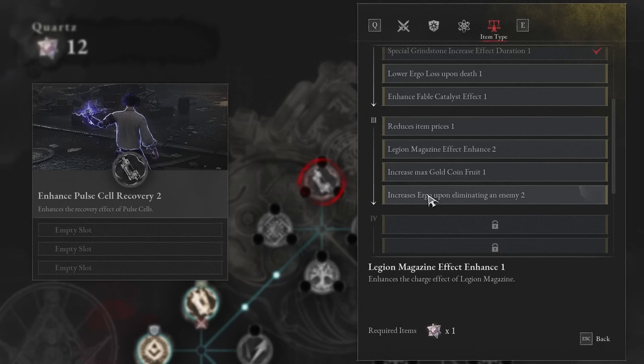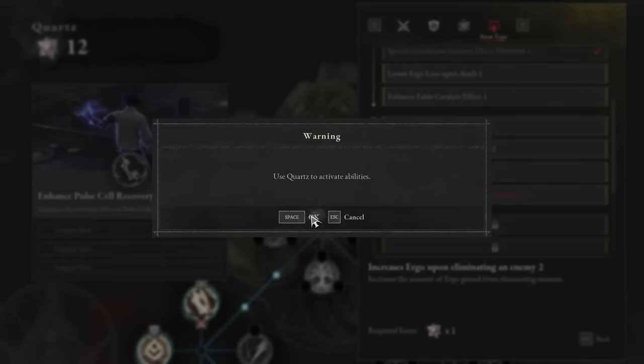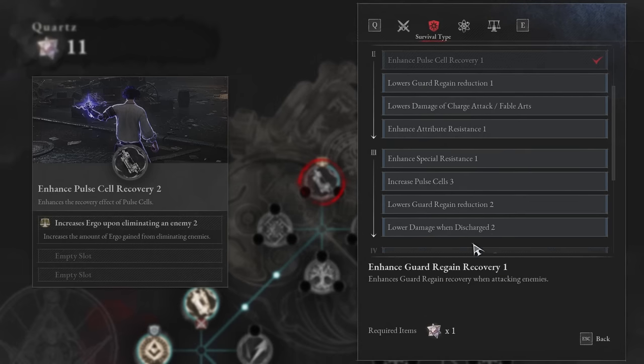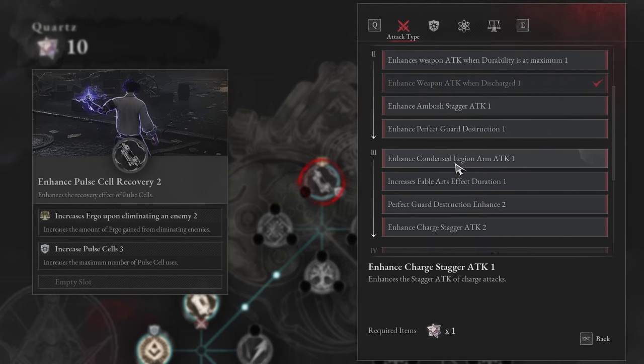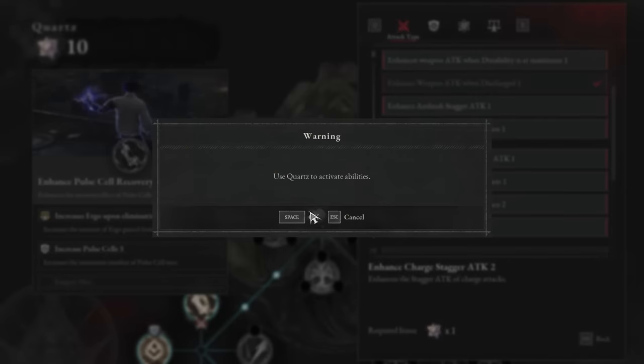What I go for is 'increase Ergo on eliminate enemy' — you're going to level up faster, more Ergo, more damage in the long run, more survivability. Then I'd go into survival and get 'increase pulse cells 3,' an additional pulse cell — we're really building up the amount of healing we can do. For the final slot, I'd probably take something in attack. The perfect guard is really good if you're doing a lot of blocking. I like the charge stagger — more stagger is really powerful — so I'd go for that one.